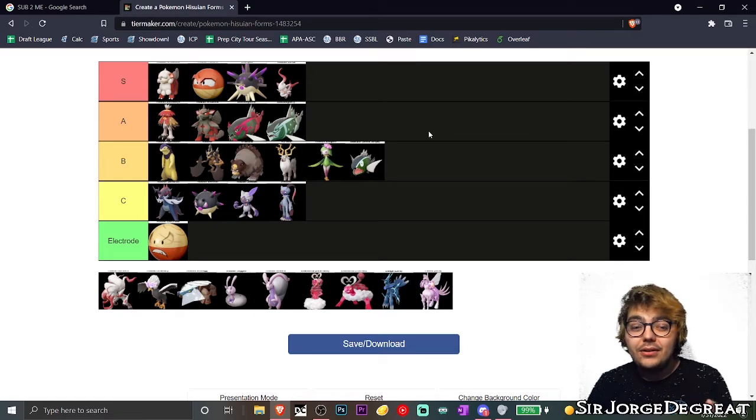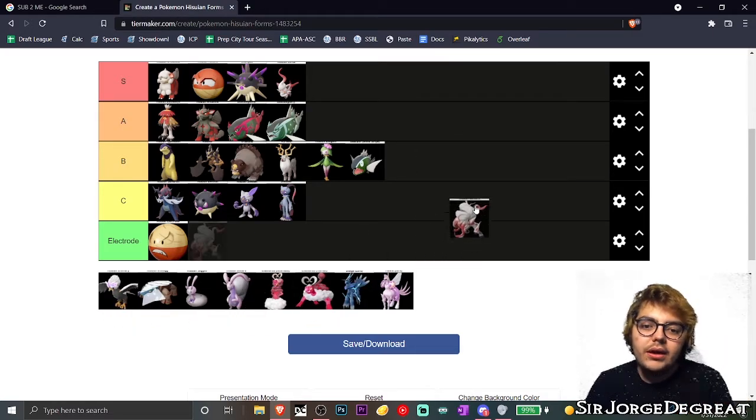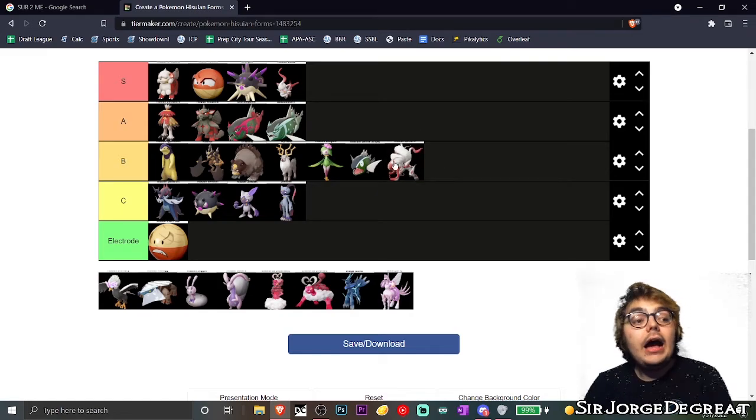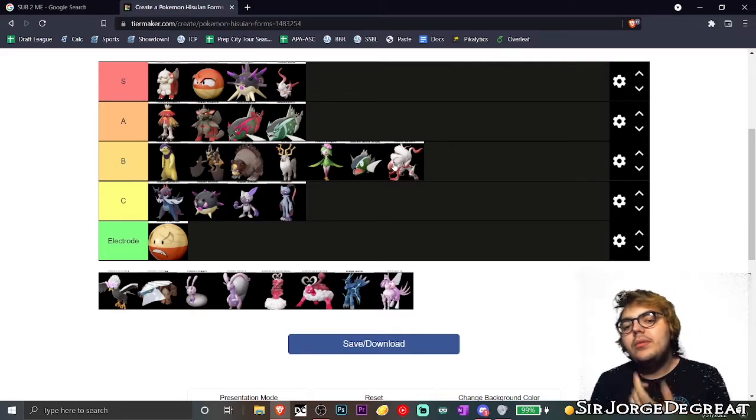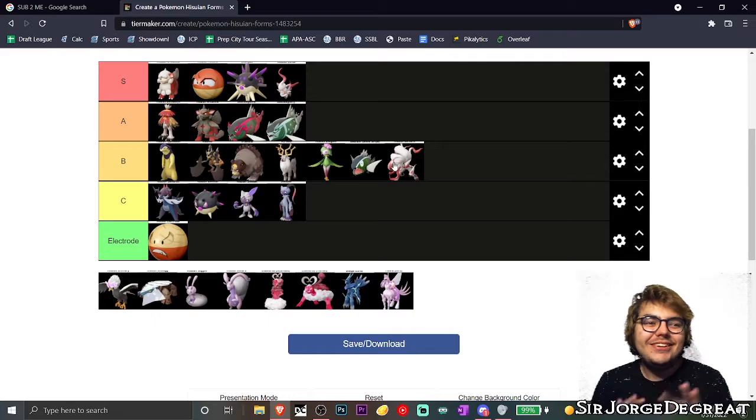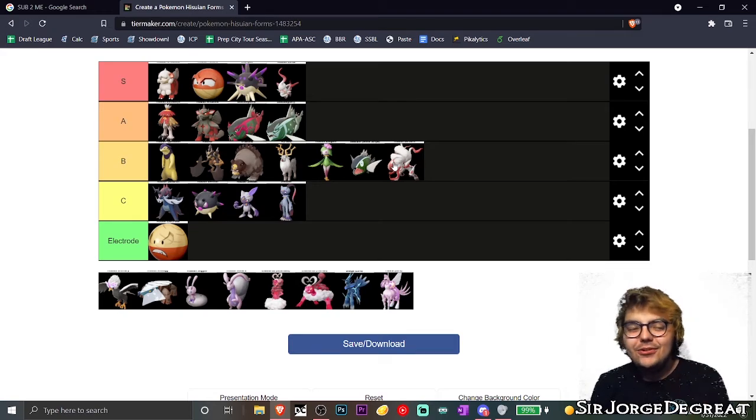Next up, we got Hisuian Zoroark. I'm not going to lie — because of personal issues I won't go into, I'm not a big fan of the red mark across its body; it reminds me of burn marks. So I'm going to put it in B tier just for that, but other than that I very much like the idea behind Hisuian Zorua and Zoroark — very good, very very good designs.